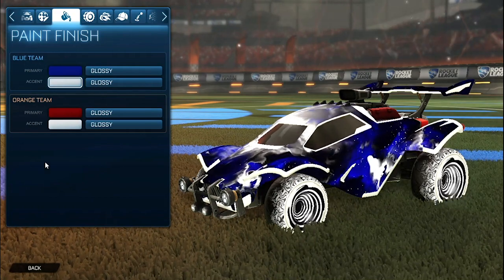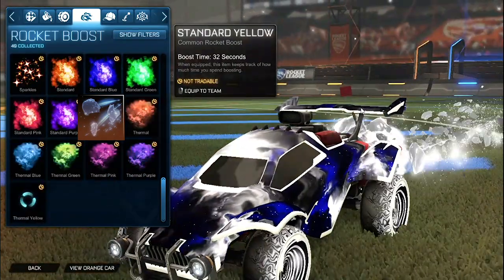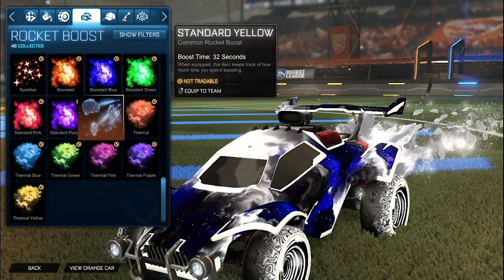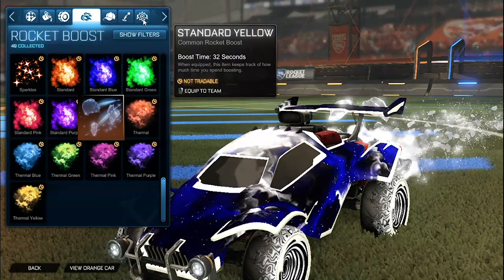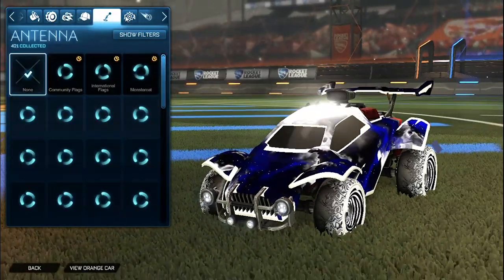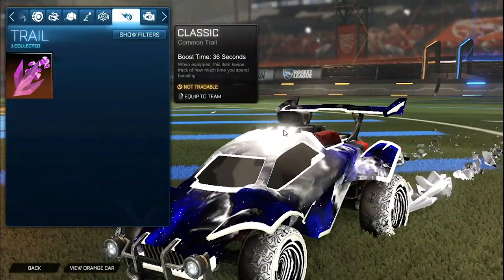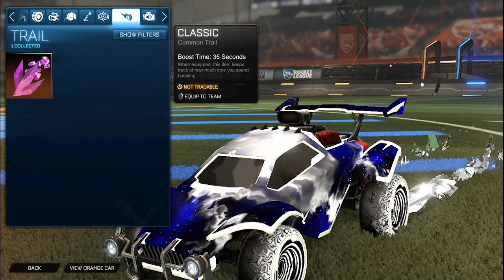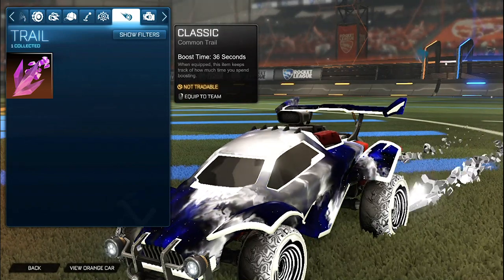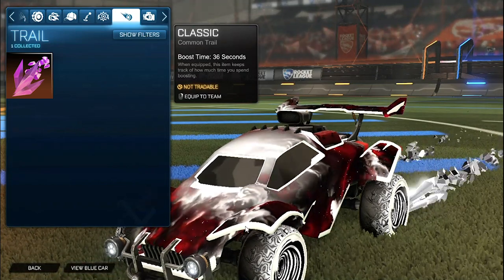For the boost on both sides we have the TW Glimmer Slang 2. I think Glimmer Slang fits Interstellar very nicely, especially the titanium white version. No topper, no antenna, no goal explosion. For the trail we have the Rad Rock painted TW for both sides, just because it matches the Hypnotic wheels very nicely with the titanium white and a little bit of black in it. It also matches the Glimmer Slang, and since there's no Glimmer Slang trail, it fits pretty nicely.